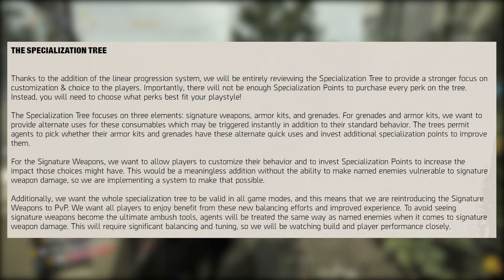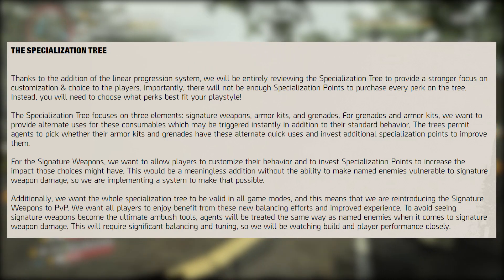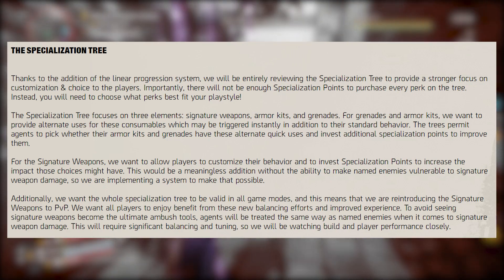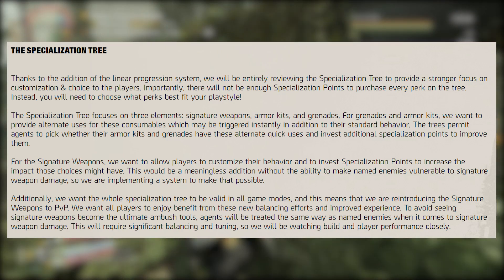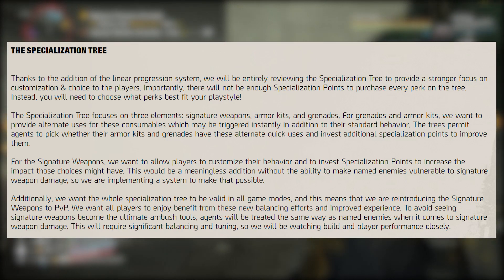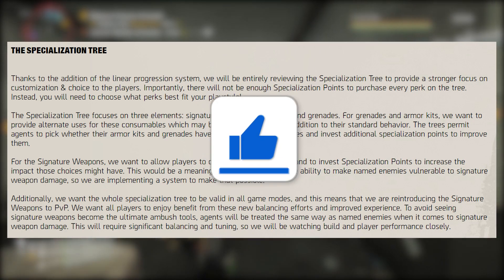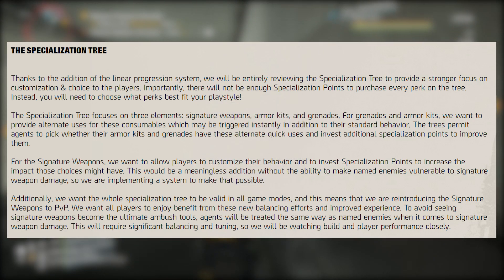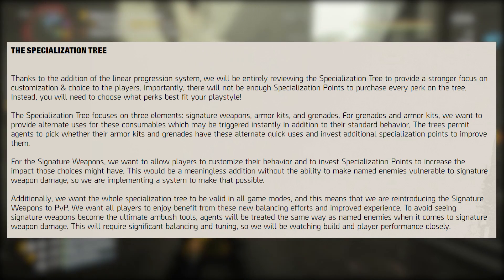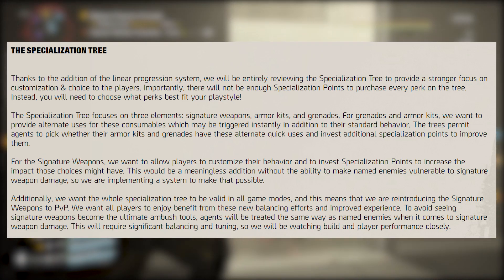Now the specialization tree: thanks to the linear progress system, they will be entirely reviewing the specialization tree to provide a stronger focus on customization and choice. Importantly, there will not be enough specialization points to purchase every perk — you'll need to choose what perks best fit your play style. The tree focuses on three elements: signature weapons, armor kits, and grenades. For grenades and armor kits, they want to provide alternate uses for these consumables which may be triggered instantly, in addition to their standard behavior.